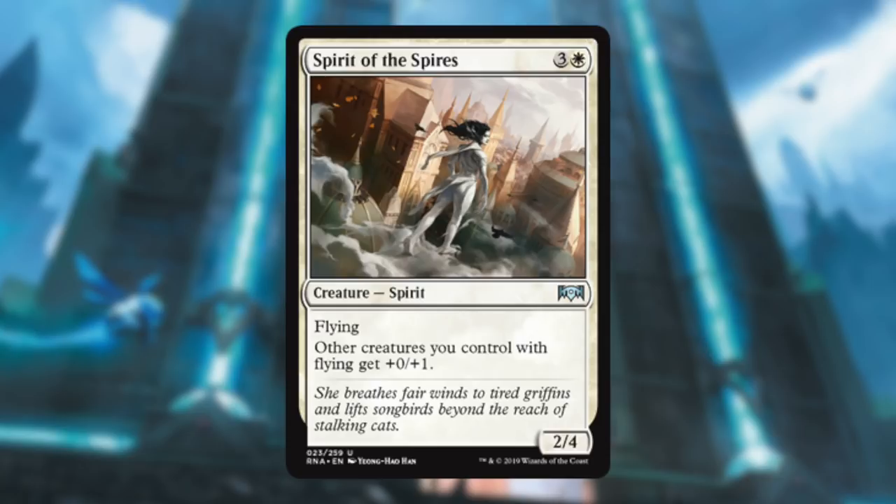Spirit of the Spires — I love this card. Four mana for a 2/4 flyer, and all your flyers get plus zero plus one. So all your flyers get a little extra bump, and if they're tokens they're 1/2s now, which is nice — they won't trade with 1/1s and stuff.